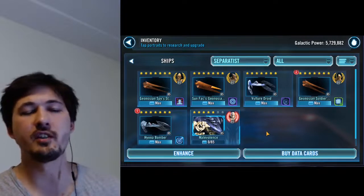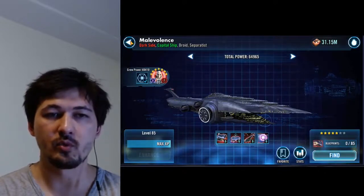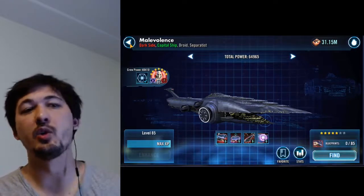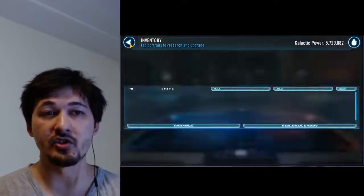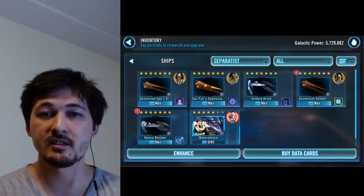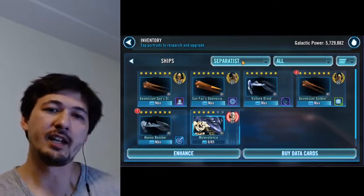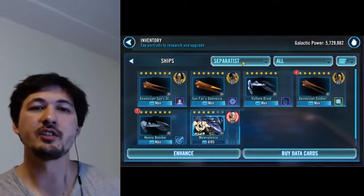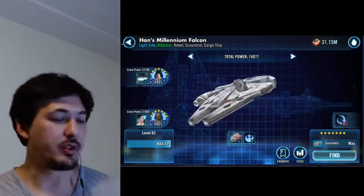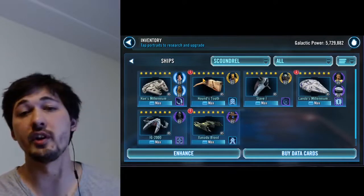Here are my Separatist ships. The only relic is on the Malevolence — this is important. You can't get away with a lower-relic Grievous like you could with a lower-relic Kenobi, as I did in the Negotiator battle. I only have gear 12 on the Geonosian pilots. Everything is maxed out with all abilities. For the final reinforcement I usually don't call it, but I see a lot of people using the Falcon to put foresight onto everyone, or you could use the Soldier or the Droid for that final slot.